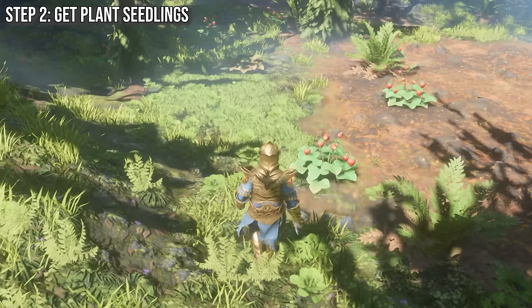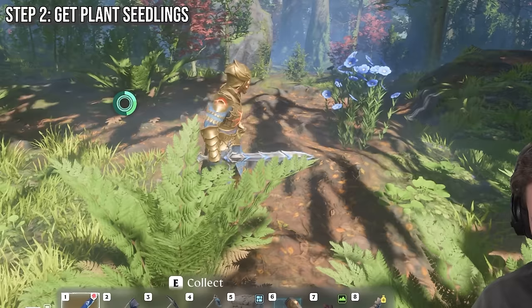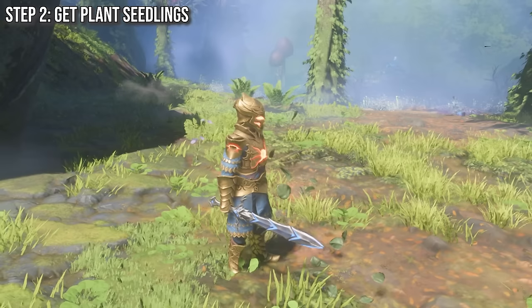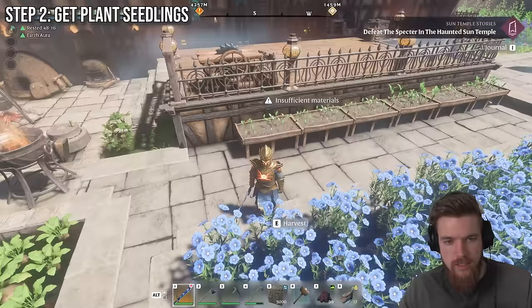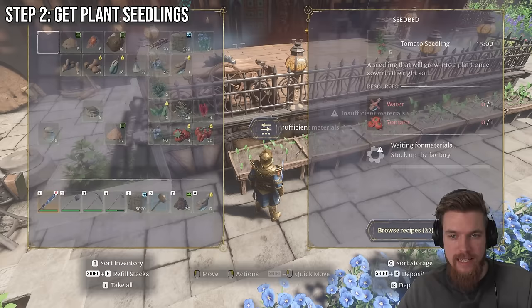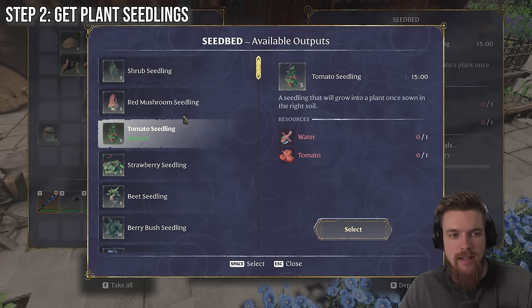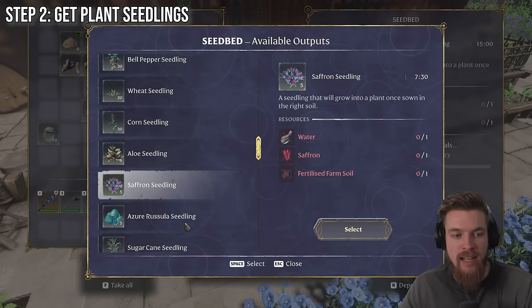To get plant seedlings, we just need to go out into the wilderness and pick up that plant. If you want the location of every single plant in the game, you can check out the Wikipedia link below in the description. We can use that plant material to make a seedling at the seedbed. If we come over here to the seedbed and press E to craft, you can see at the bottom there's a bunch of recipes. As you pick up lots of different plant materials in the game, you unlock different recipes which allow you to craft the seedling of that plant.